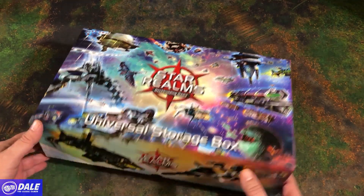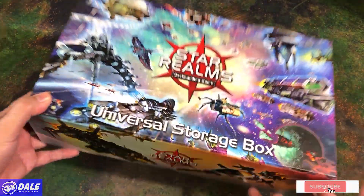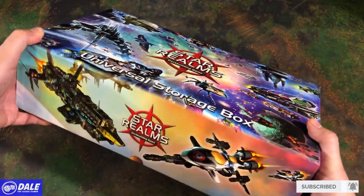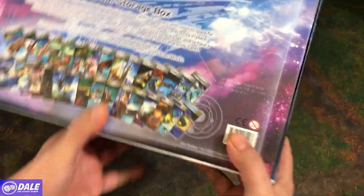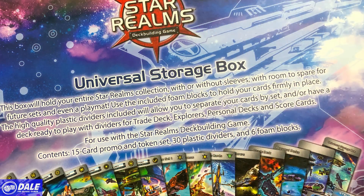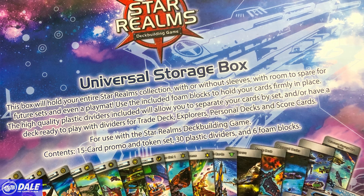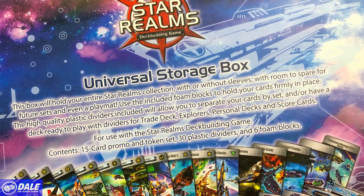Down at the table, I've decided to put all my Star Realms stuff together in one box — and look what I found. On the back, just explaining: this box will hold your entire Star Realms collection with or without sleeves, with room to spare for future sets, and even a play mat. Use included foam blocks to hold your cards firmly in place.